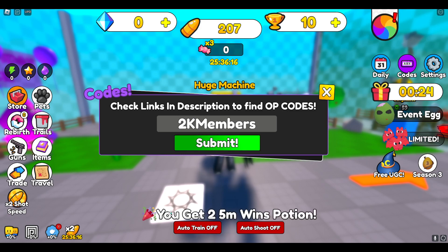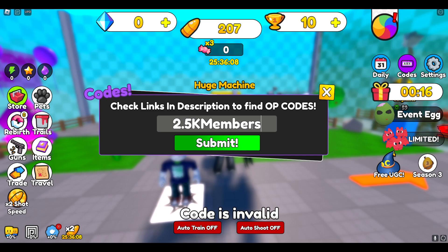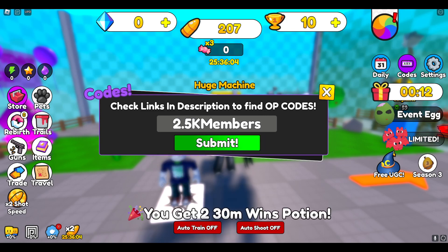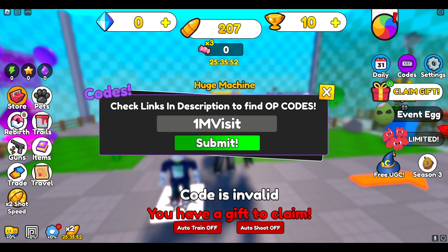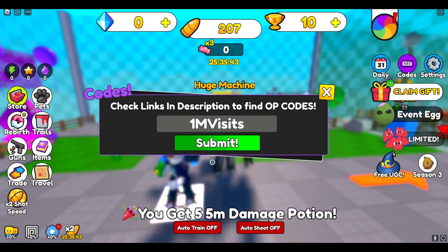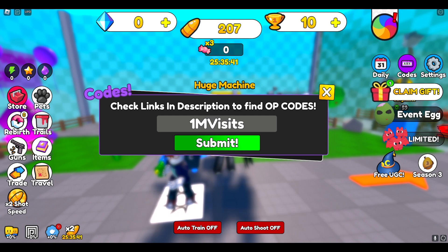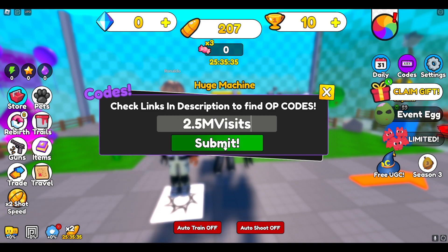After chef is '2k members,' and then after that is '2.5k members.' Then after 2.5k members is '1m visits' — the code came up invalid at first but I just missed an 's,' so 'visits' — there we go. Then after that is '2.5m visits.'